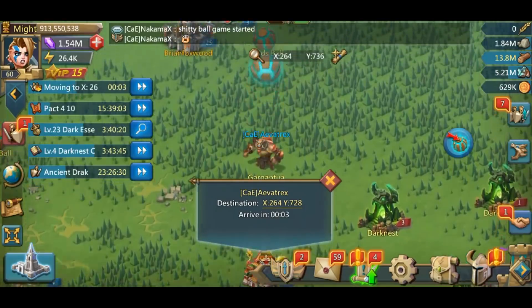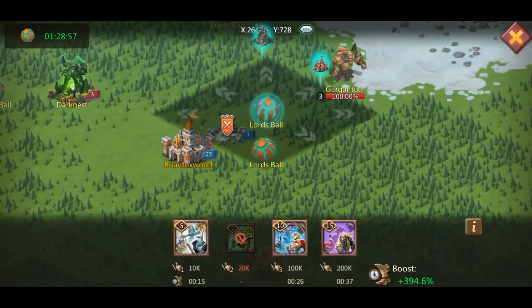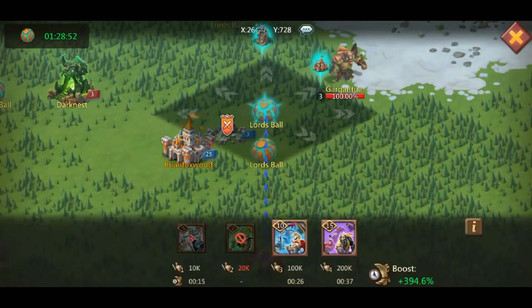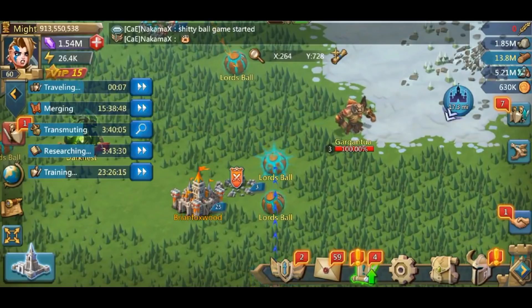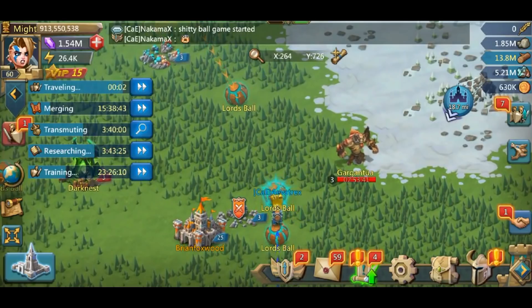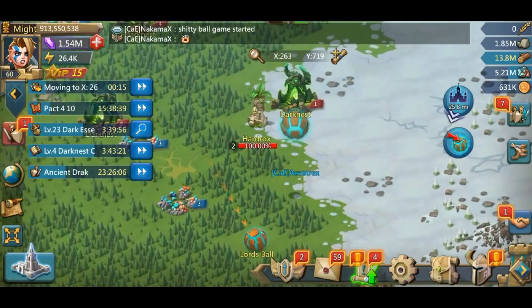Using T1 is gonna start moving the ball slowly, because you don't want it to move too fast at the beginning. The reason being is that at the beginning, what you really want to start doing is making sure that you max out the movement speed bonus that you get every time you hit the Lord's Ball.